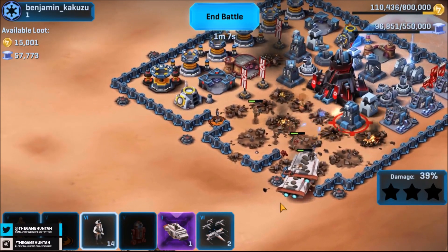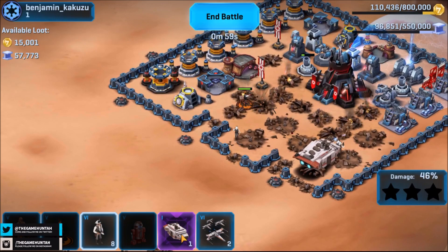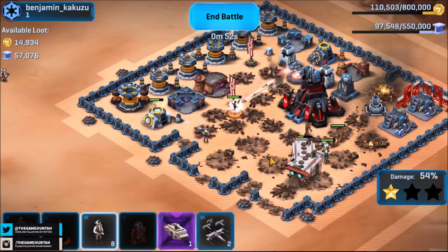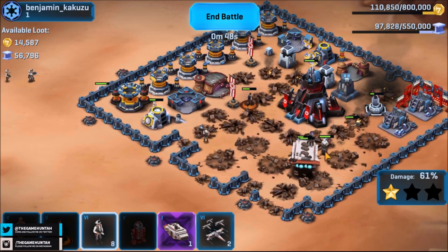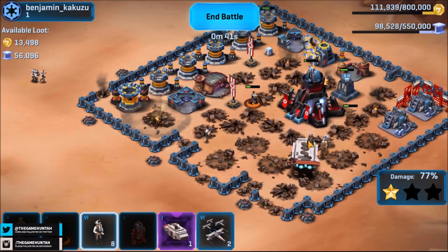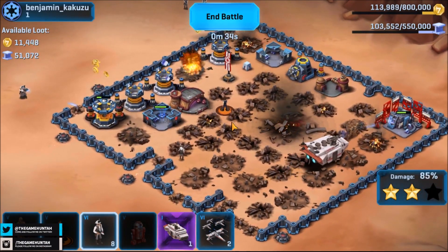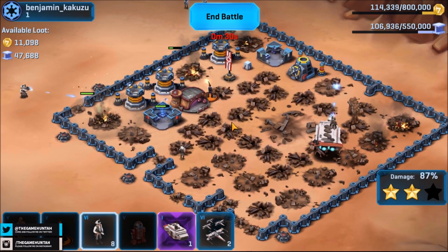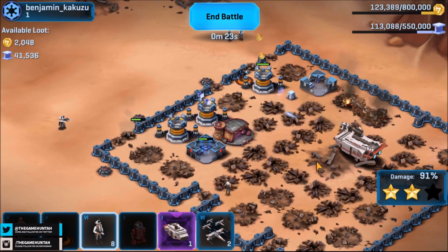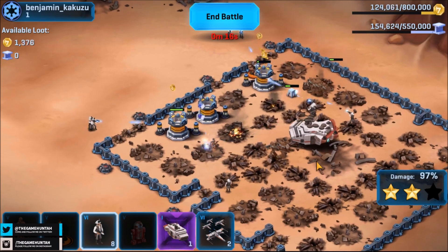We need one star - that's all I care about. I want to deploy this solar tank. Solo is doing a good job. We got one star - that's exactly what we're looking for. We can definitely get two stars. The mortar is a pain. We got plenty of objectives. I'm losing a lot of alloy because every time I attack I destroy everything but unfortunately I cannot contain the alloy - that is one of the primary objectives for now.